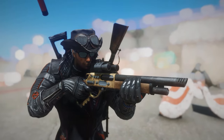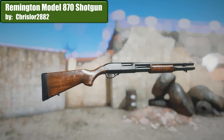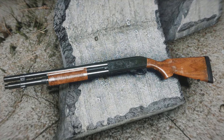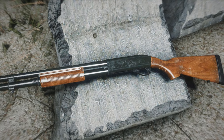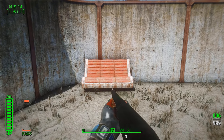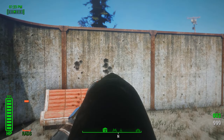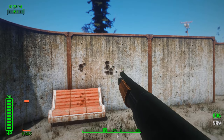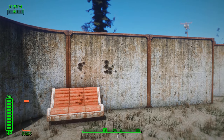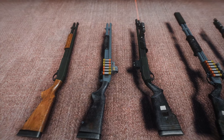The next shotgun is a bit more generic: the famous Remington 870. Pretty sure I reviewed one of those already. The customization is quite okay — a fair amount of everything. And yes, there are also some ammo types available here too.